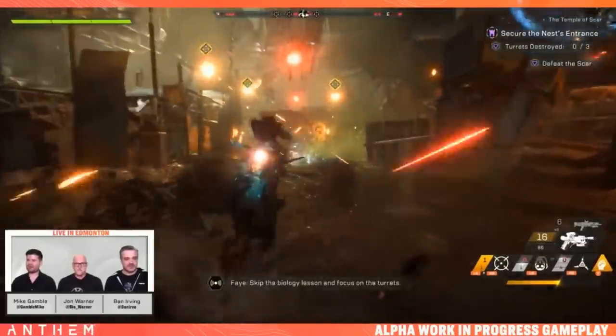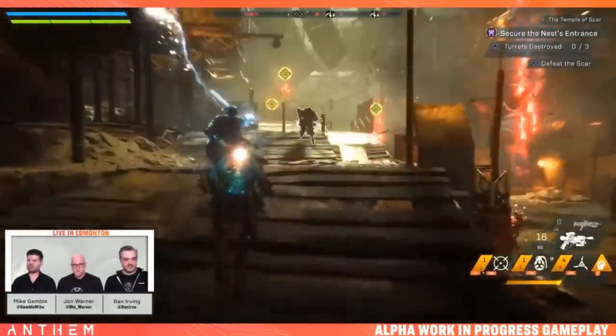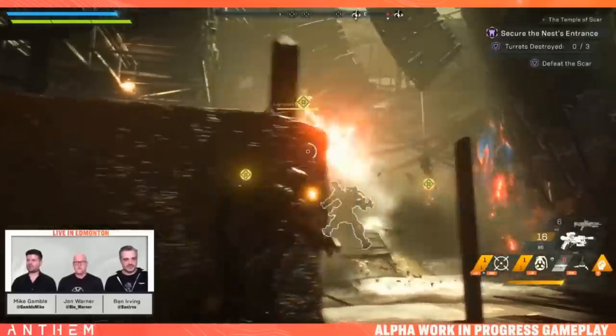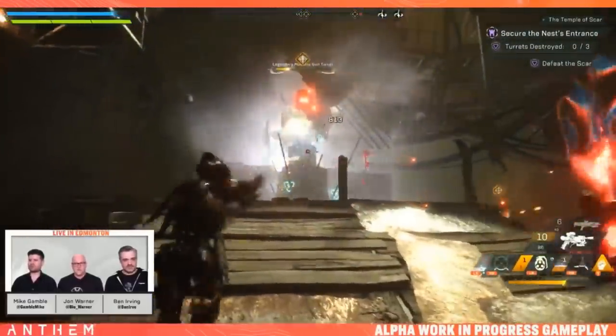Stay behind Ben. I need to move up to the left for this turret — I'm up on the rail. Can we get ice on the turret? We've got shock coil up, ice comboing, and I'm targeting it with my targeter. We've got creatures down below — can you guys finish that turret? I've got to tank the other guys.